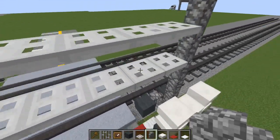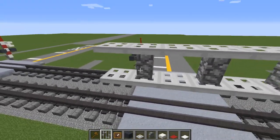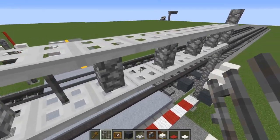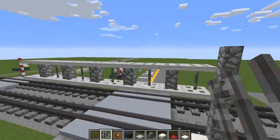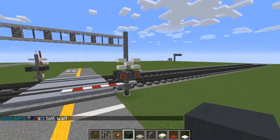Starting right here, just do it every other block. Then let's add iron bars — just add that between the cobblestone walls like that.